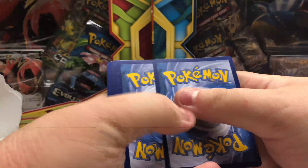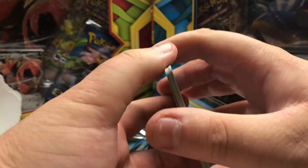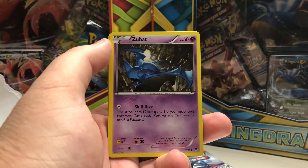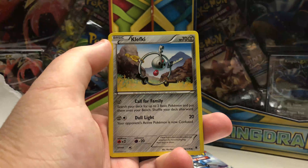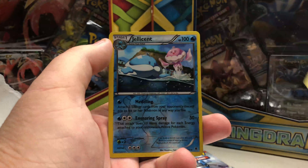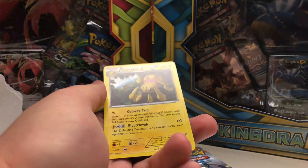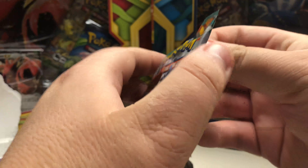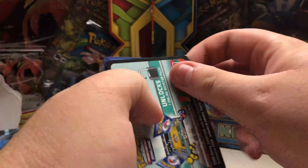Code card for you all. And we got Murkrow, Whismur, Zubat, Sworlux, Litleo, Klefki, Swadloon, Professor Sycamore. Our reverse is a Jellicent Rare, so that's very nice. And our rare is a regular Galvantula. So the first pack — kind of a hit with the first rare, but I only consider it a full hit maybe. Hopefully out of the next pack we can get something bigger.